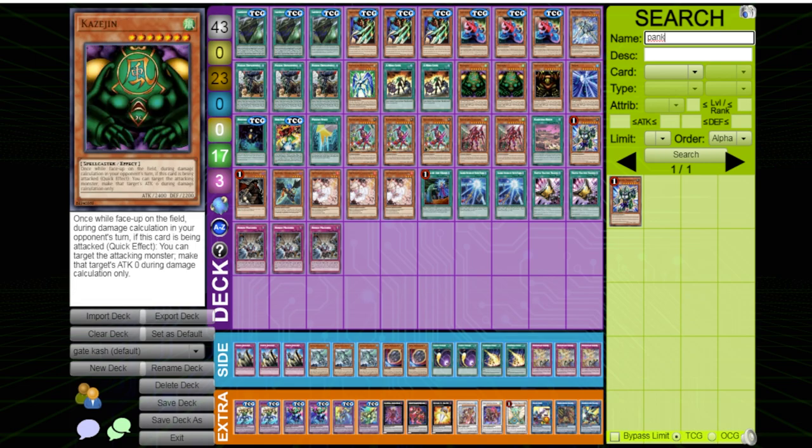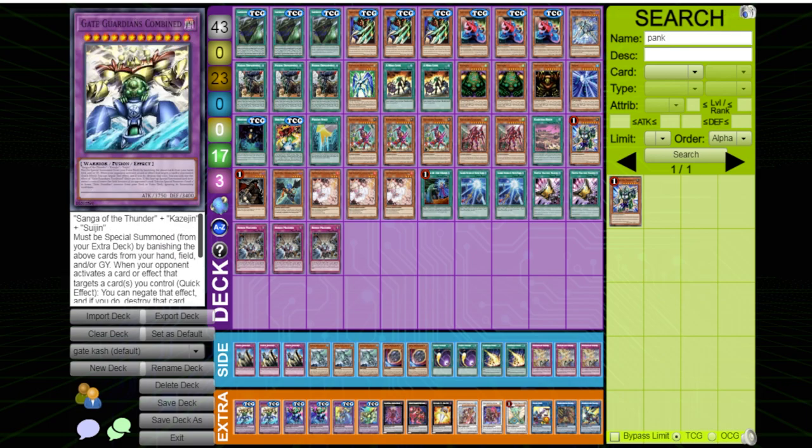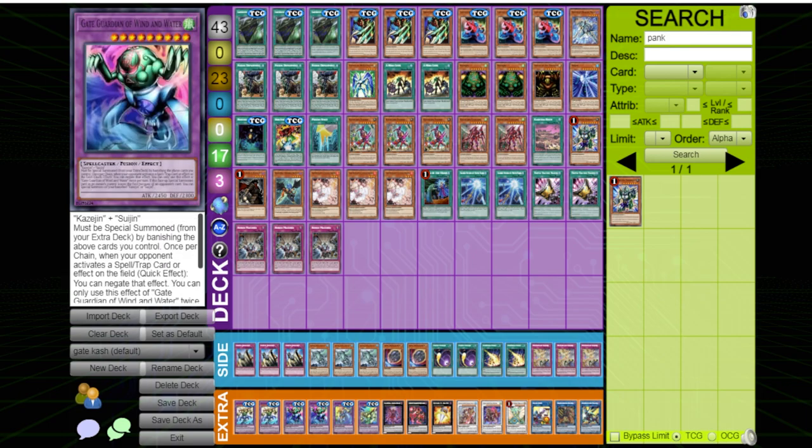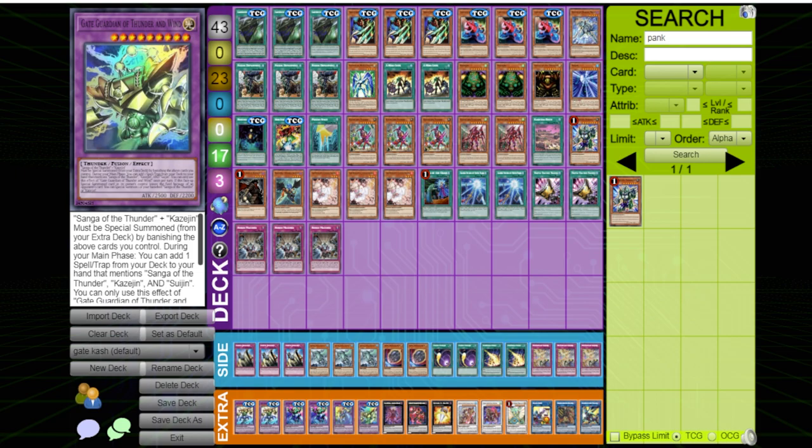Keeper of Dragon Magic is a staple and it's good even late game, because if one of your fusions gets broken down he can just bring it back. Mix that with Tank or a field spell and you can make another fusion. For my fusion ratios, I like to run two Wind and Water and then one of each of the others.